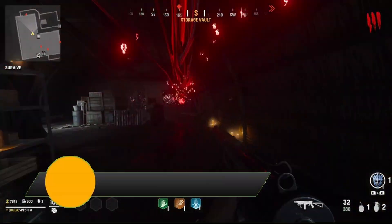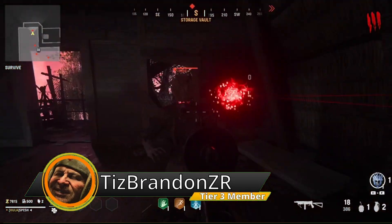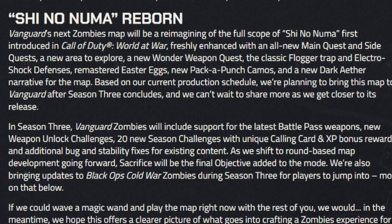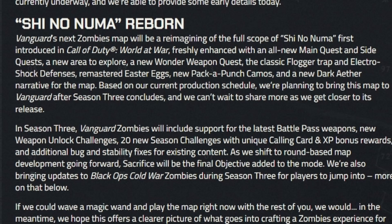Everybody's waiting on the edge of their seats to see exactly how Treyarch is going to tackle this new round-based map for Vanguard zombies, because obviously Vanguard zombies kind of doobie-poo-poo. So as they said in the blog post, Vanguard's next zombies map will be a reimagining of the full scope of Shi No Numa, first introduced in Call of Duty World at War.